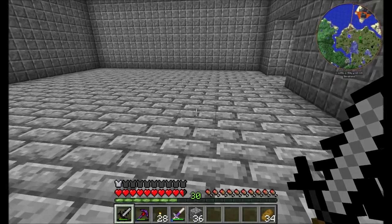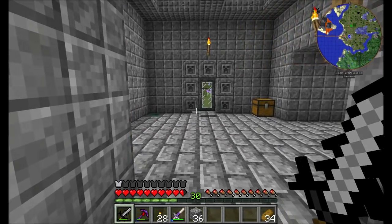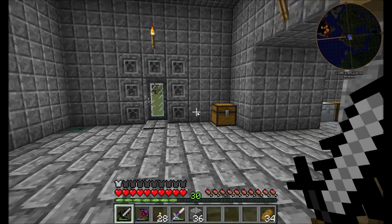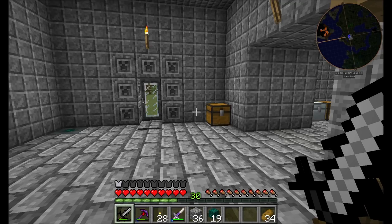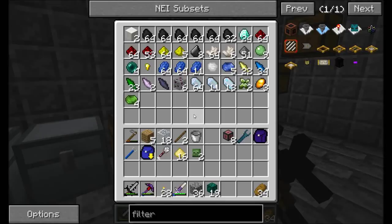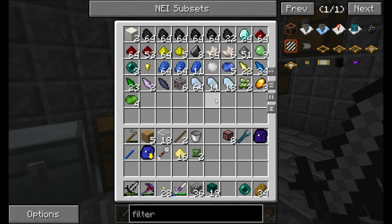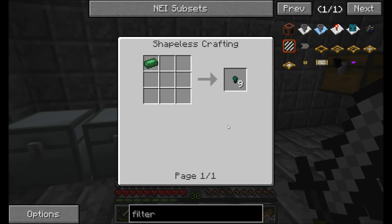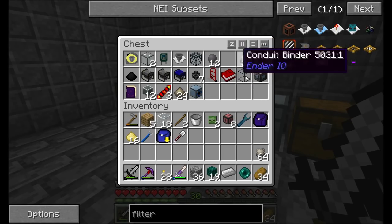What I want to focus on first is running some of the conduits here. I have an idea or two on how I want to do some advanced stuff with some of these Ender I.O. conduits. I also picked up a few more ender pearls so I can cook up another bit of item conduits, since I'll have some more pulsating iron nuggets. That's cool.